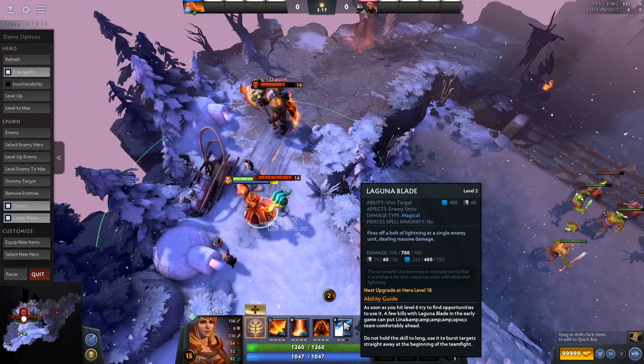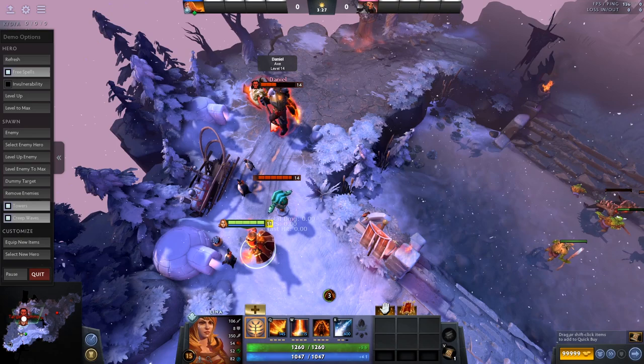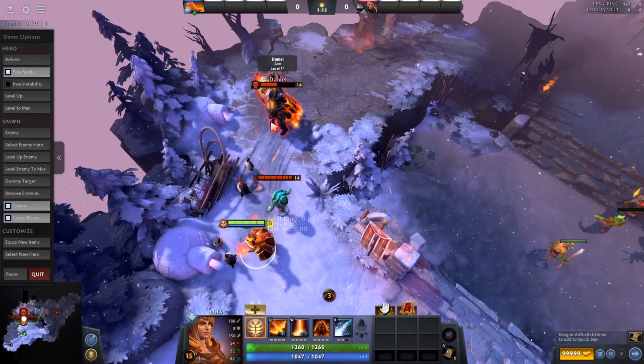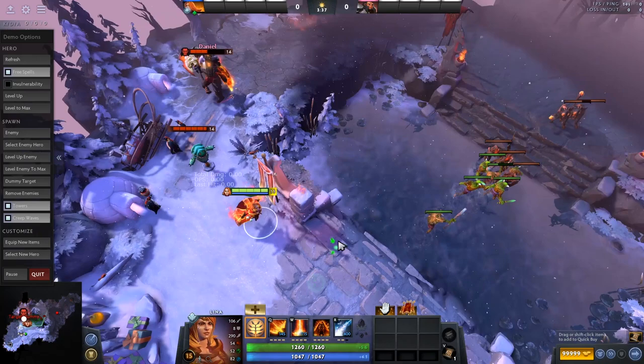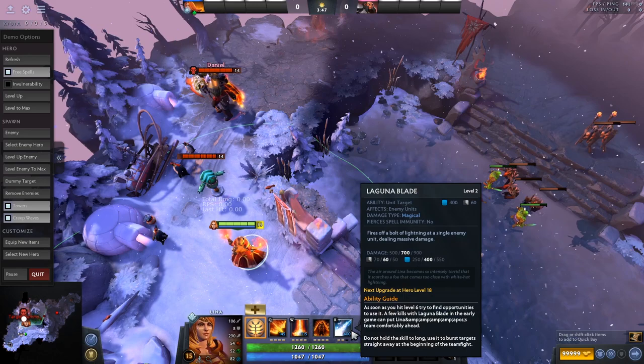The one thing about Laguna Blade is the cast animation is also pretty long. It also has a short delay — you cast it, it makes a noise quickly, it comes out, and then the damage happens a little bit later. So people can react; they can pop BKB, Manta dodge it, blink out — a lot of stuff to actually dodge it if they're fast enough. This is one of the ways the hero is balanced, because otherwise the cast animations being this bad would make her very hard to balance.